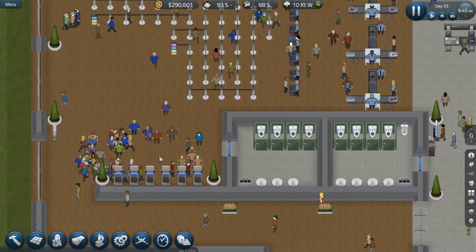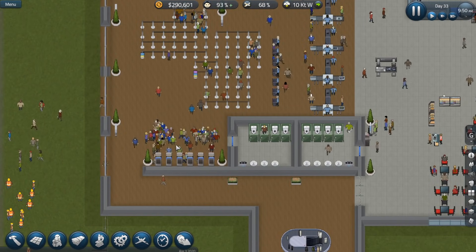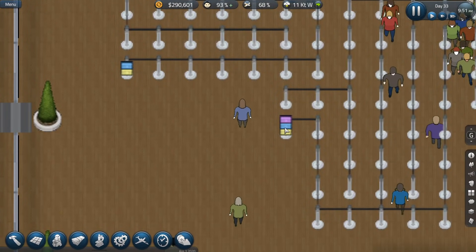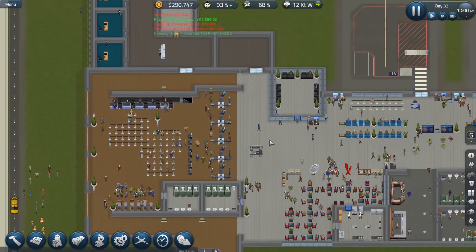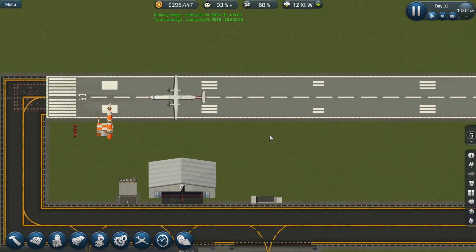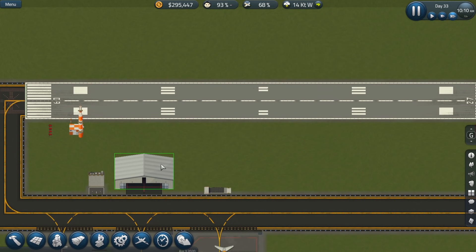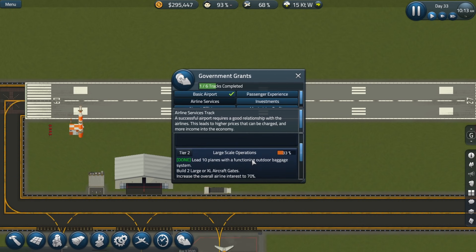I have noticed that people absolutely love these kiosks over here — you can see a nice little congregation of passengers. Definitely more people are using the kiosks than are actually using the ticketing desks, so we definitely want to expand on that in the near future. I think I'm going to hold off on that until a bit later in the evening. I do want to focus on the grants, because the grants are going to allow us to get those early morning flights. As of right now, that is our number one priority.